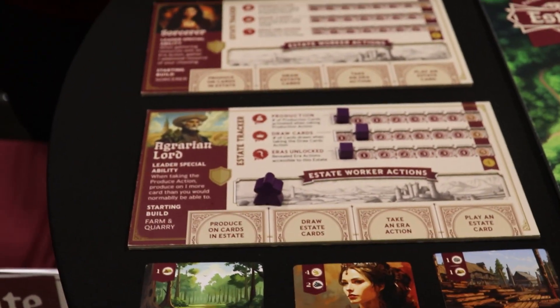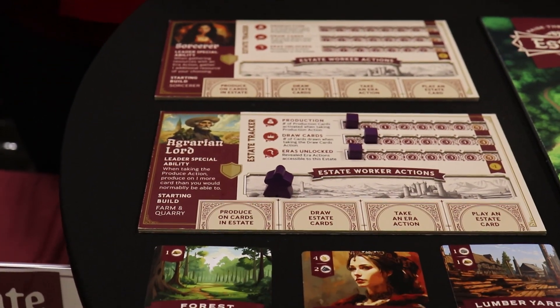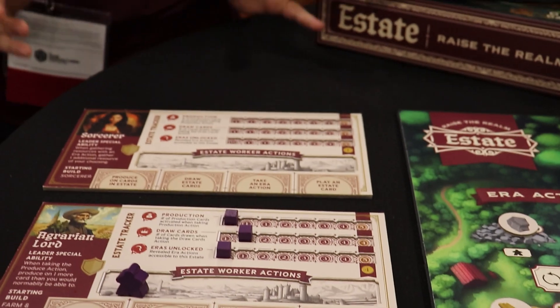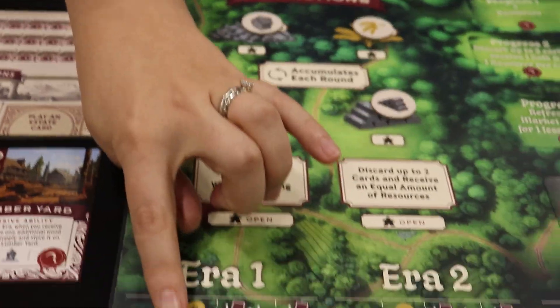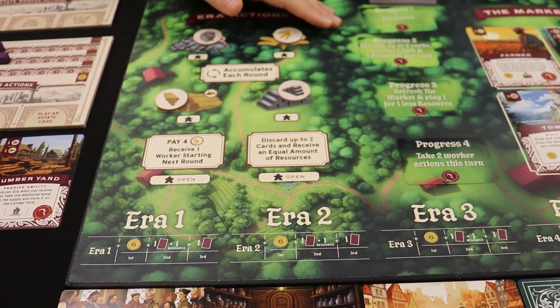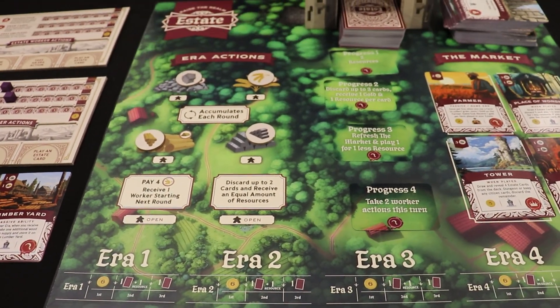There's seven different ways to get points, so a lot of different variability and strategy within the game itself. We have over 50 unique cards and different effects within the game board, such as era events that impact gameplay, as well as rotating spots on the game board itself that change up gameplay every time you play it.